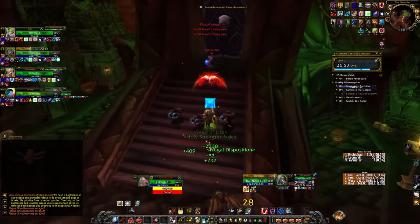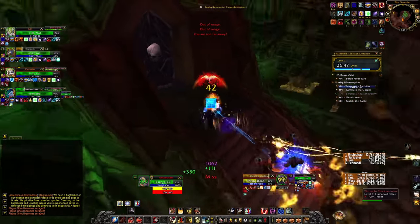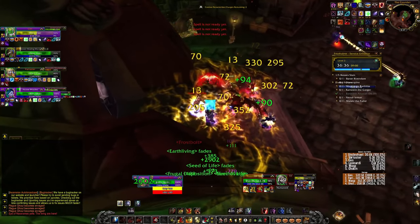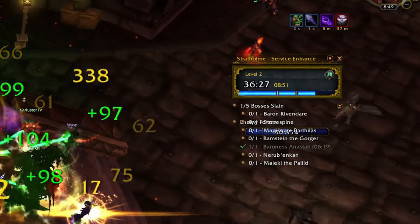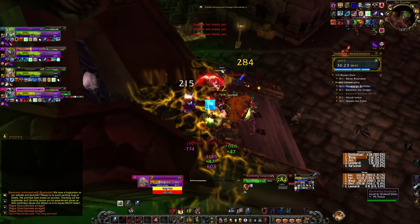No real LoS spots where I am so I'm just going towards them. Things seem to be going fine. A lot of people go the other way — towards the green one instead of the blue one first — but I'm not sure if that's faster. I think this is going to be a two-chest the more I look at the time.